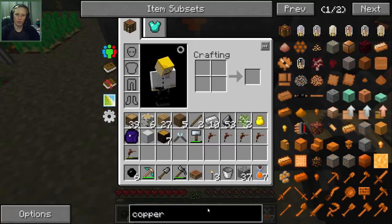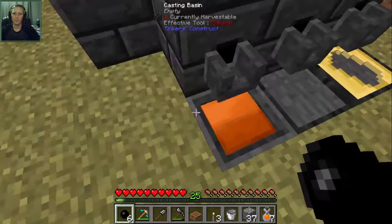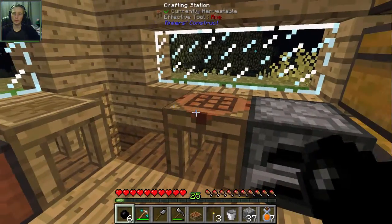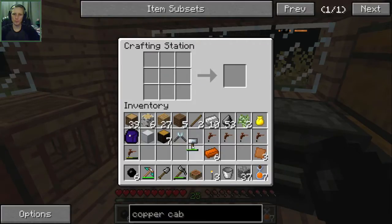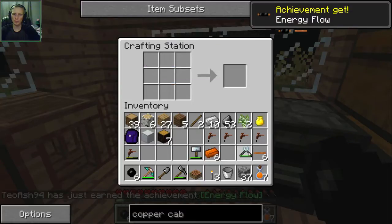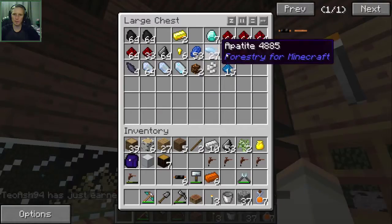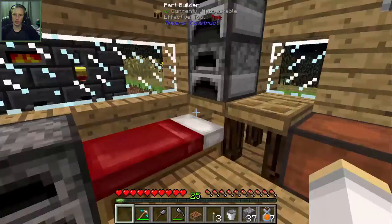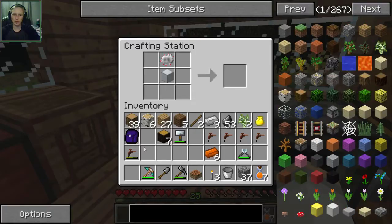Copper cable - there it is. So I need three ingots to make three plates, then get the cutters, get three plates into cables. We'll attach those to the rubber and that gives us the insulated copper cables. Then we need two redstone and an iron plate to make the electric circuit. There we go - electric circuit, machine casing, and the four tree taps on the sides: one, two, three, four.